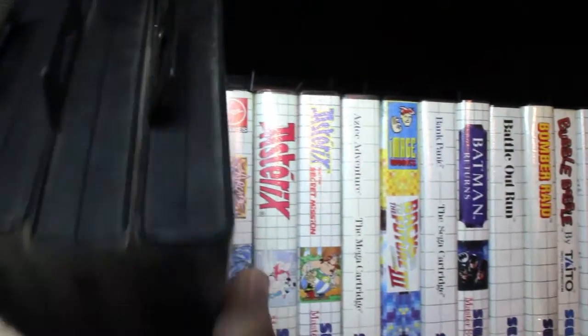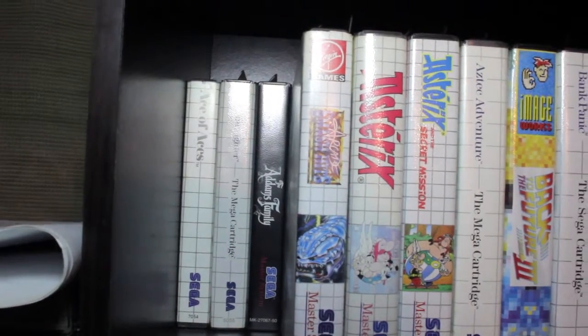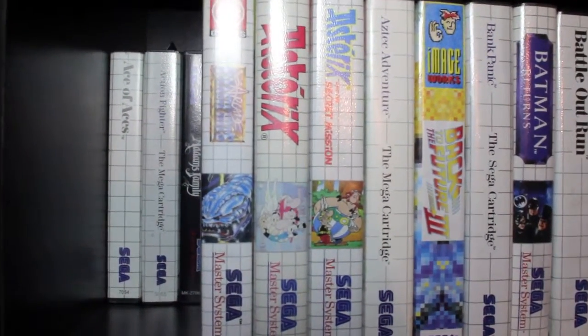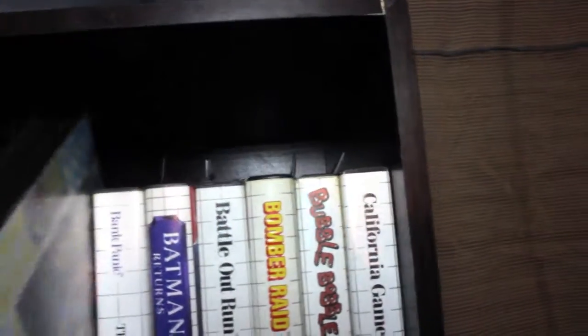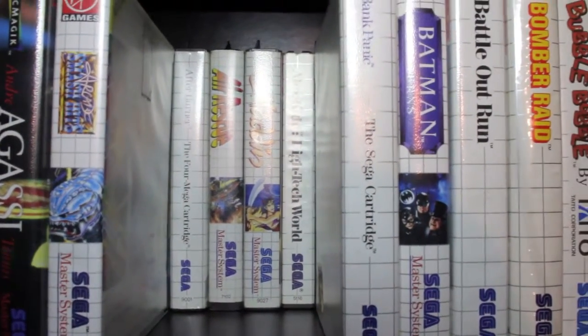I'm going to be doing this with one hand, so I'll just pull some out. You can see behind there's some games as well — Aces of Aces, Adams Family, and Action Fighter. These are all in alphabetical order. I think there would be around 170 now, maybe 165 or 166 or something.